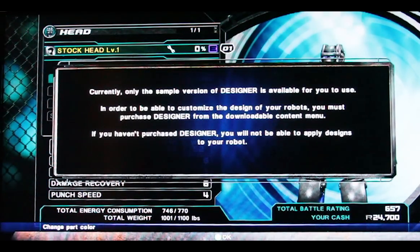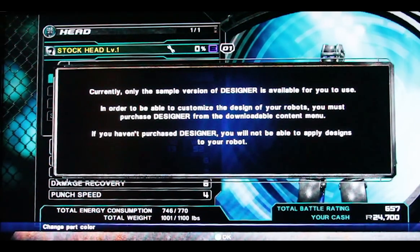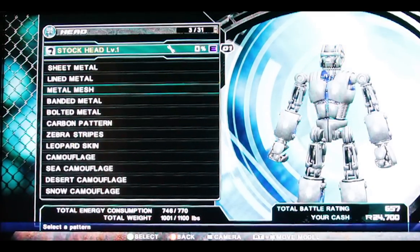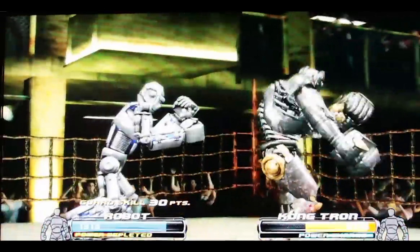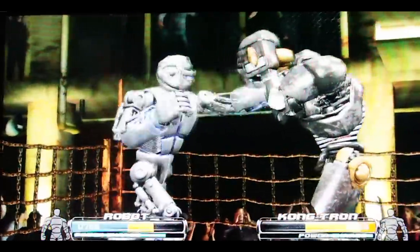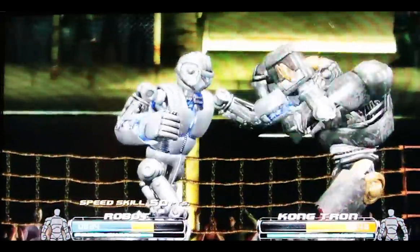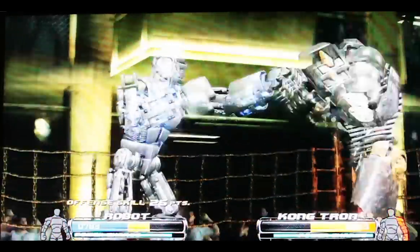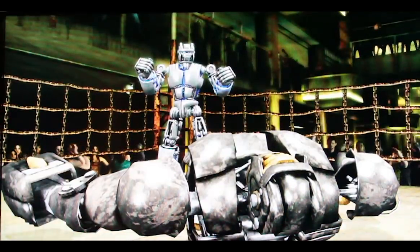From the beginning, when they try to tell you that you can customize your robot, they try to sell you the robot designer, which comes at an extra cost not included in the game. They give you a little sample version so you can't even save any of your settings where you change the color or pattern scheme of your robot. And that's not even it — as you keep playing, your robot gets damaged and that damage carries on to your next fight. To heal your robot you have to repair it, and it takes 7 repair kits to fully restore your robot to 100%. Then you can go to the downloadable content and buy more repair kits with Microsoft Points.